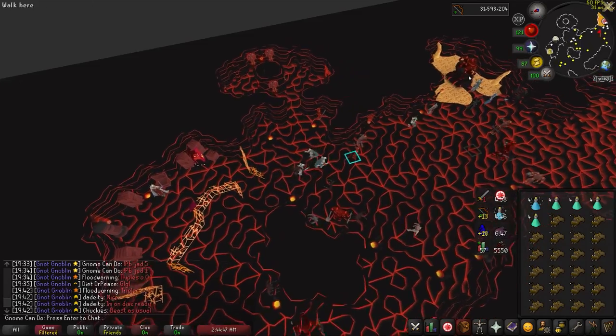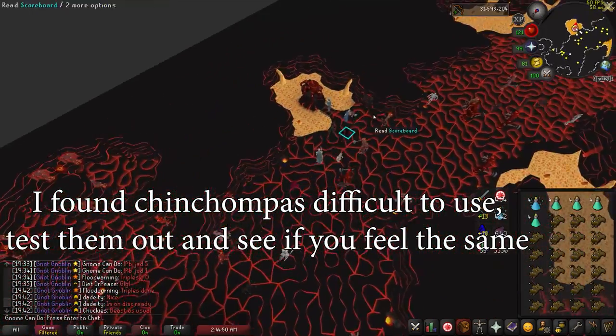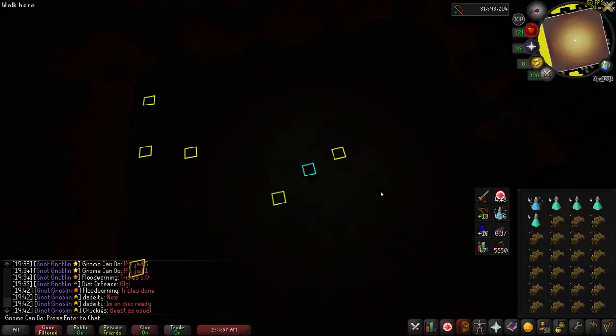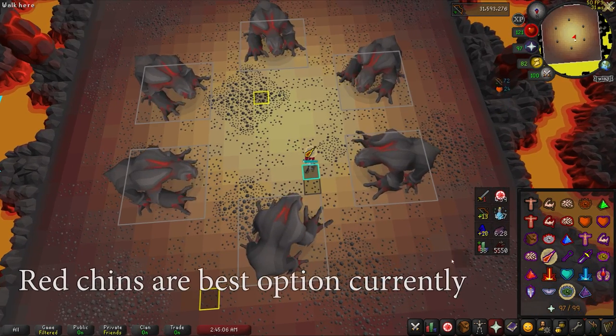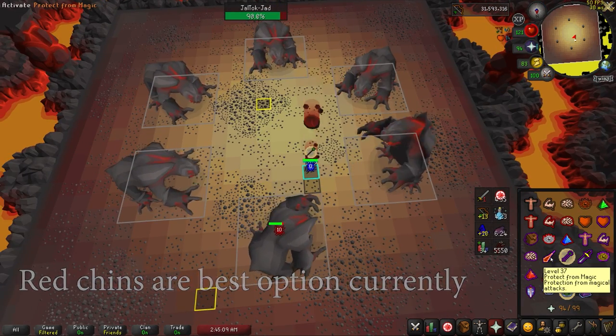Chinchompas are great for tagging healers, but they are very difficult to use before you have killed one or two of the Jads in the harder modes. I just tagged the healers with the T-bow personally — that one extra angler can also be a difference maker. Chinchompas do speed things up significantly if you use them, and are basically necessary if you're using a blowpipe. Keep in mind the type of chinchompa really doesn't matter. Currently gray and red chinchompas have a very similar price, so using red chins right now is probably best.